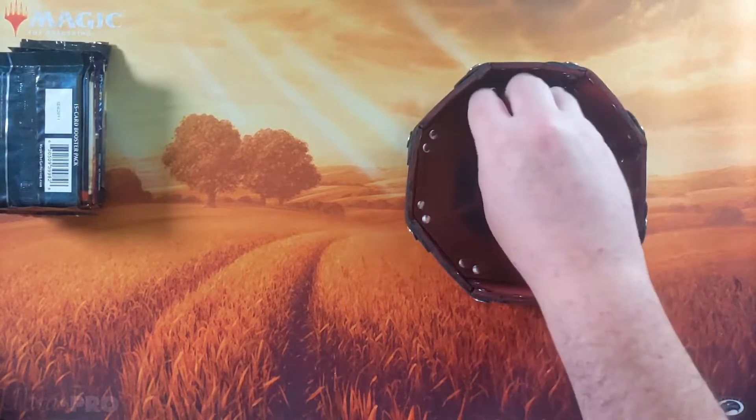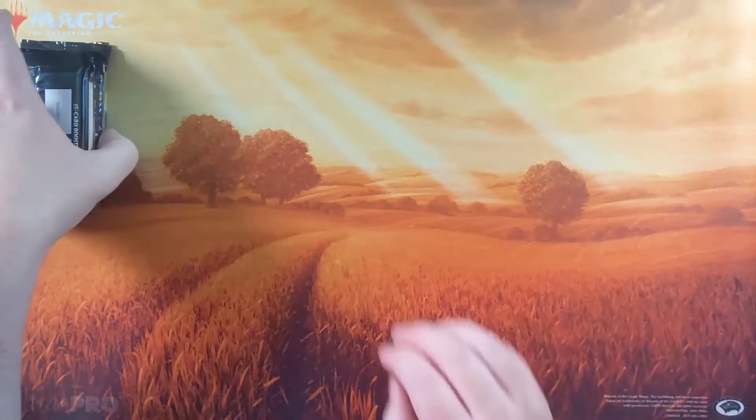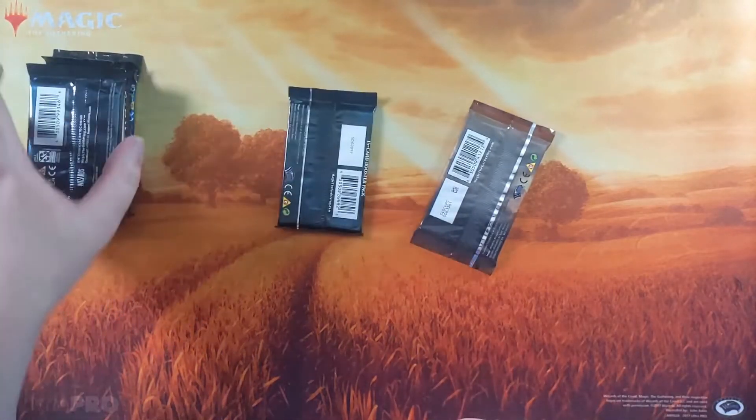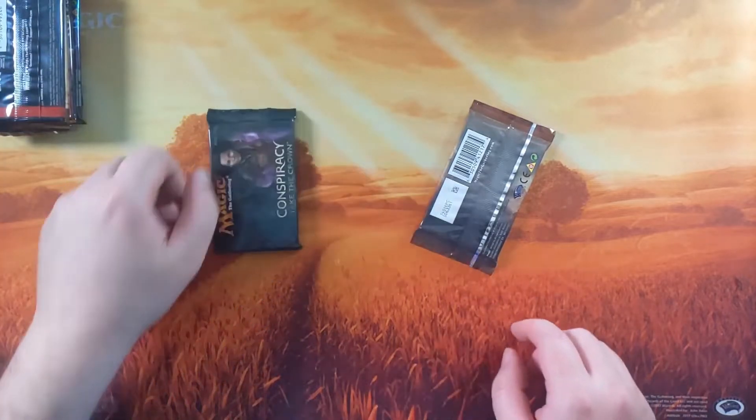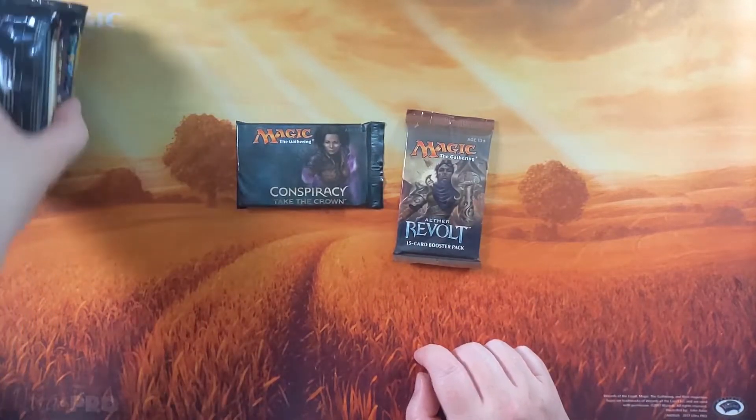Let's get our trusty D8 and see what we're going to be opening. Roll twice. We got number 8, so the bottom pack, and number 1 — the top and the bottom. Looks like we're getting that Aether Revolt pack, finally, and Conspiracy Take the Crown.